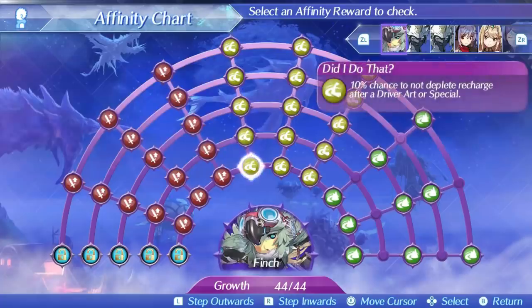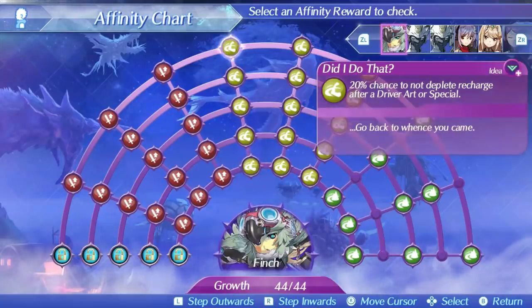Finch's final skill is Did I Do That? This skill has a 10% chance to not deplete recharge of an art or special when used, rising up to a 20% chance at level 5. A 20% RNG chance to let you use another art or special again instantly — sure, I guess, but not really practically useful. A shield hammer that has skills that will almost never have any impact on a battle really sucks, and makes Finch feel pretty bad as a blade. She's going to have a ridiculously tough job trying to get aggro with no skills that help with that at all.